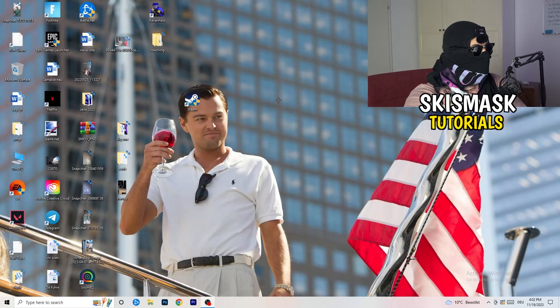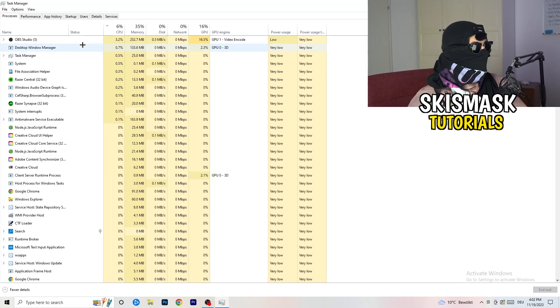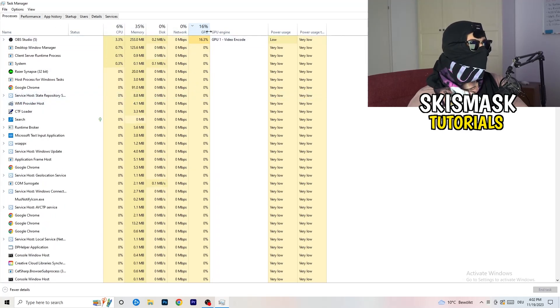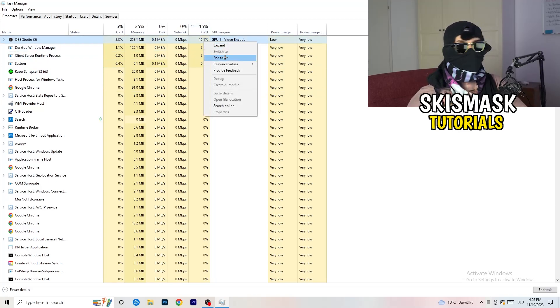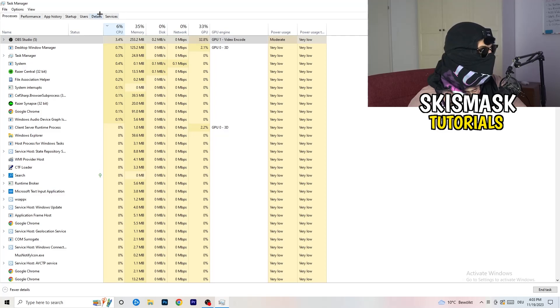Next, navigate to your taskbar, right-click it, and open Task Manager. Go to Processes and you can see CPU and GPU usage. Click on GPU first and end every task running in the background that is using too much GPU that you don't need — for example, Razer Synapse or similar. Right-click it and click 'End Task.' Then do the same for CPU.